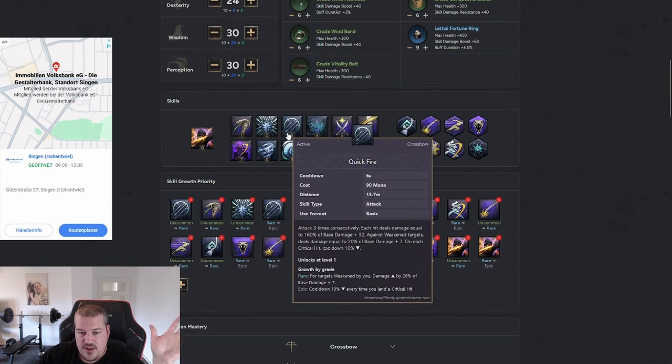Nimble Leap is your mobility skill that also procs important passives. For example, Shadow Walker gives a lot more survivability, and it procs Just Power for more damage. Whenever you're moving from one monster to another, Nimble Leap into perfect range to start a fight. Nimble Leap also gives you 20% increased attack speed, increases kill speed, and procs your passives — so it's not just a mobility move, it's actually giving you really nice damage.